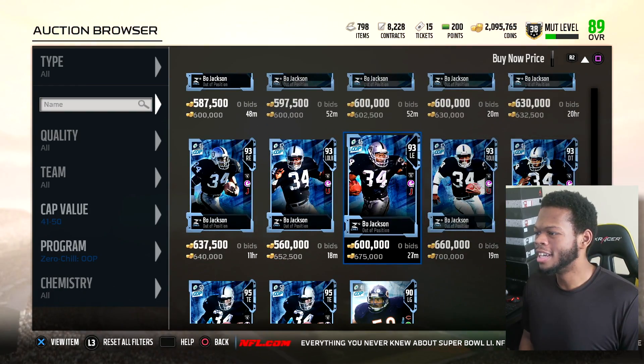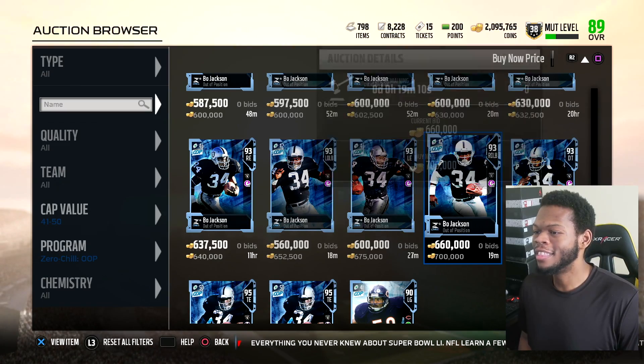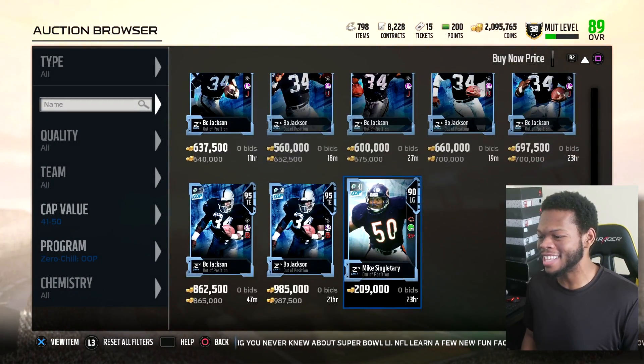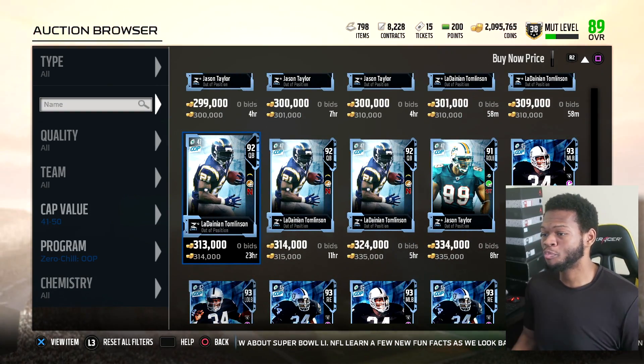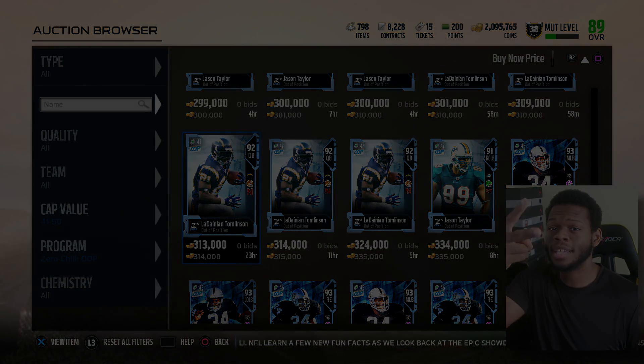The outside linebacker looks insane — 91 speed, that boy is nasty. Singulatory left guard, that's tragic. I'm about to buy some cards and get some gameplay. I will see you guys in the next one. Take it easy. Use code Burger. Peace.